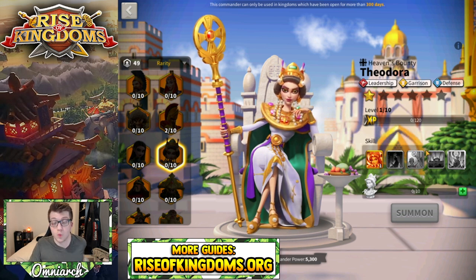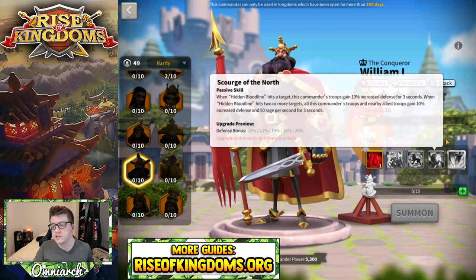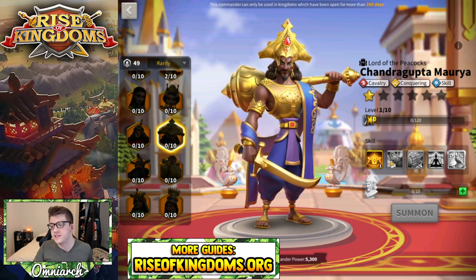William is in a similar boat to Saladin — his last skill is the one you'd avoid. You could bring him to three stars, level up those skills, then bring him to four; or if you already brought him to four stars without realizing this, lock that fourth skill, get the rest to five, and you should be good to go.